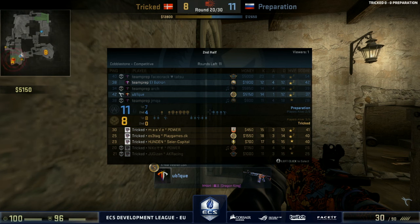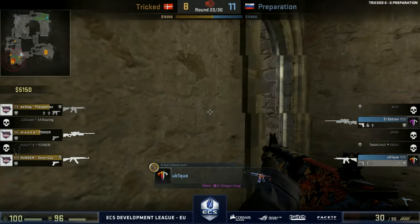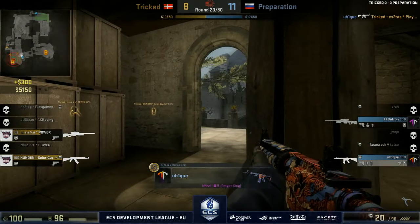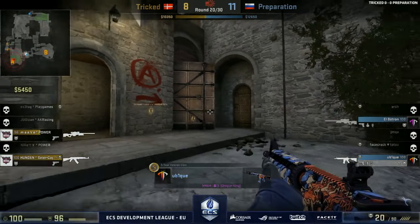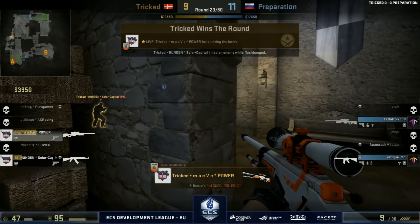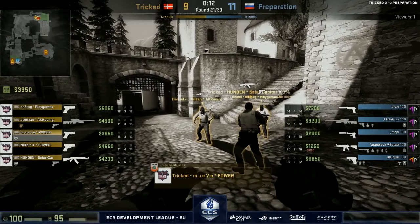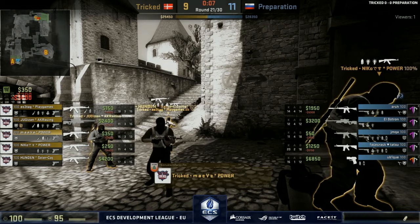You can see the money — Preparation will be able to buy. Wait, what is Ubik doing? I thought maybe he was going for a ninja — I don't know if he would have had time to defuse there but there was a chance to slip past that player. I feel like he wanted to go for a ninja but settled for the kill. Now looking at the buy from Preparation — this is a key round for them. In fact it's key for both. Both teams have about two and a half players with some money — whoever loses this round will be pretty much broke.